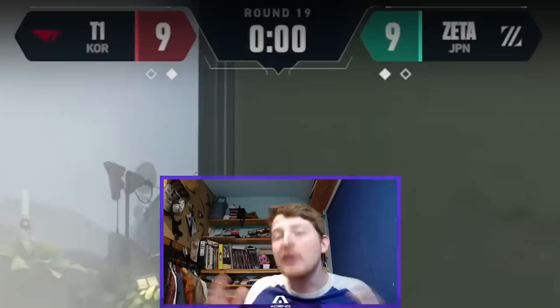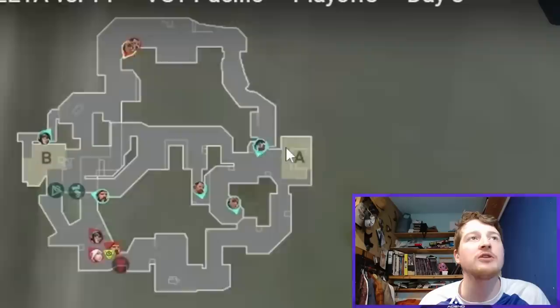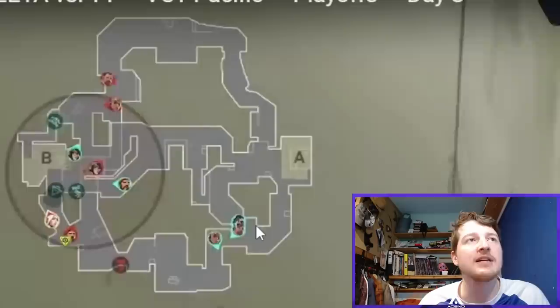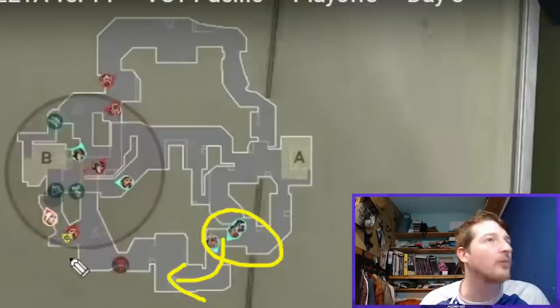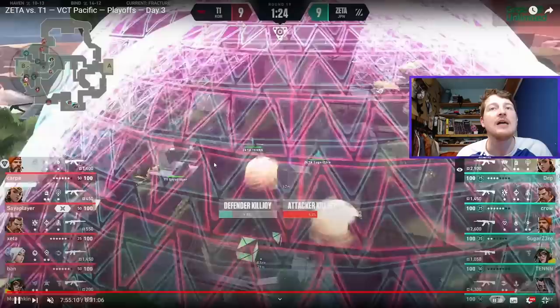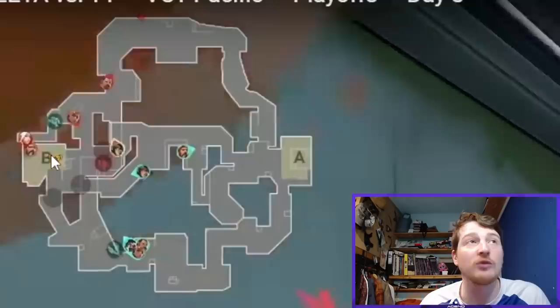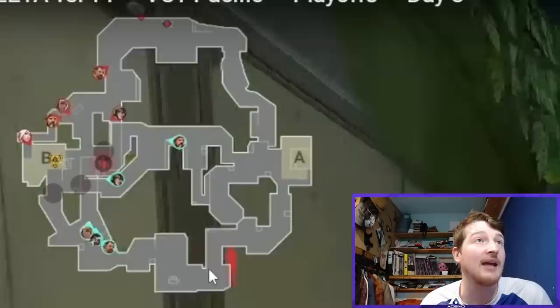Now the very next round — again you'll see Zeta Division reap the benefits from being more proactive and aggressive. T1 go for a fairly fast B hit with a Killjoy lockdown. Laz throws a Fade Haunt, which gets shot by T1. But as soon as the Killjoy lockdown comes in, look at Zeta Division now — they're aggressive. They come out towards A main and say, okay, we're going for this retake, pushing out of A main, all three of them. T1 retreats onto the site and puts down their own Killjoy lockdown.